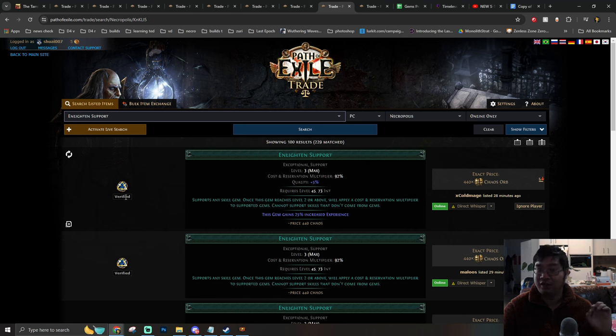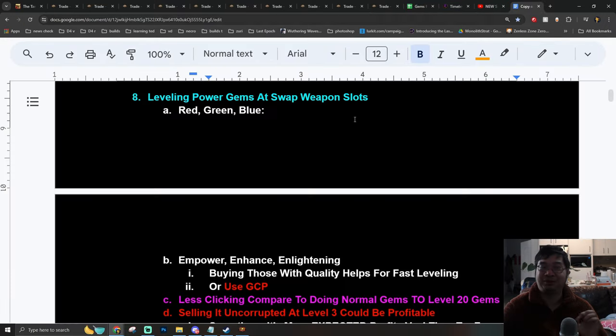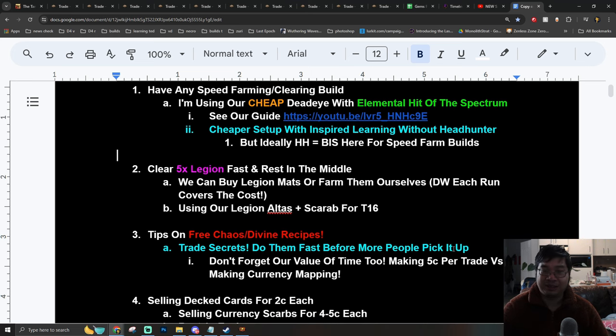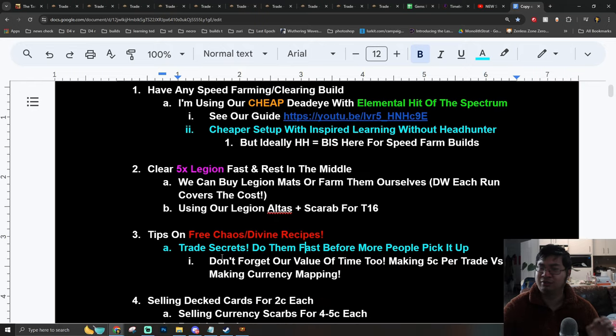This gem was selling for about 190 chaos. Some other gems sell for 600 or 400 chaos. But the level 4 version of this particular gem sells for over 20 divine — level 4 Enlightened Support is selling for 20 divine. There are tons of methods to share in this video. Do keep in mind, because Path of Exile involves trading, the more people know about these methods, the less profit you'll make unless you act fast. It's best to understand these trade secrets and use the arbitrage methods quickly.